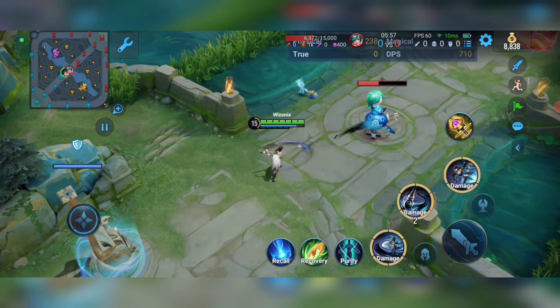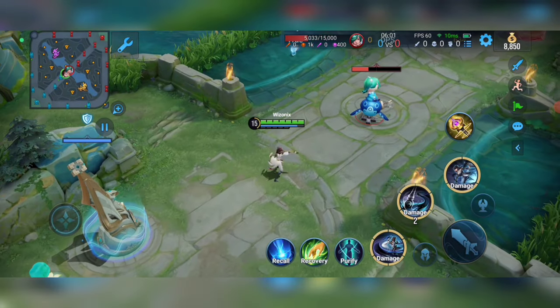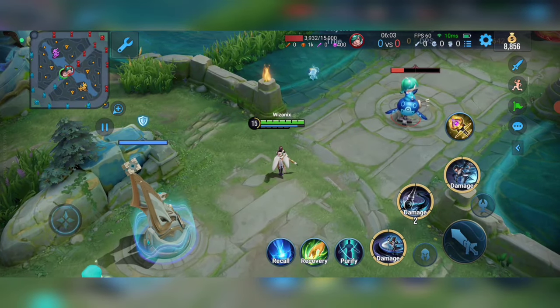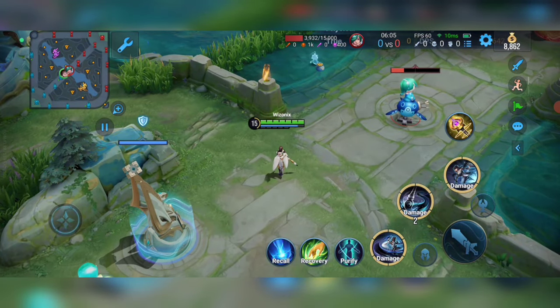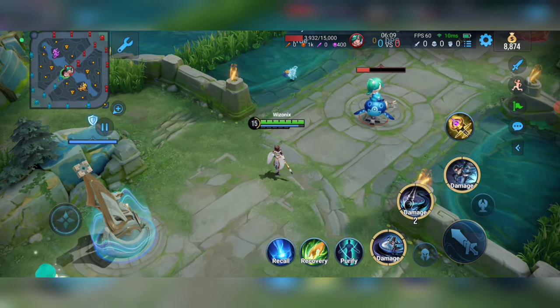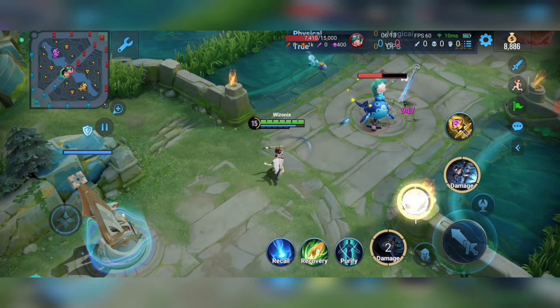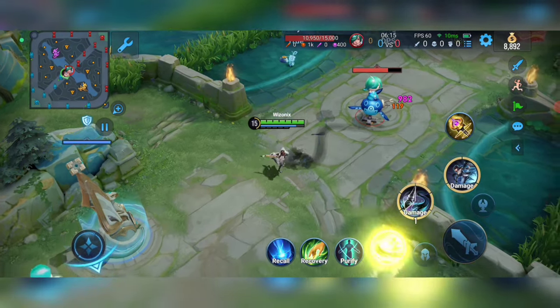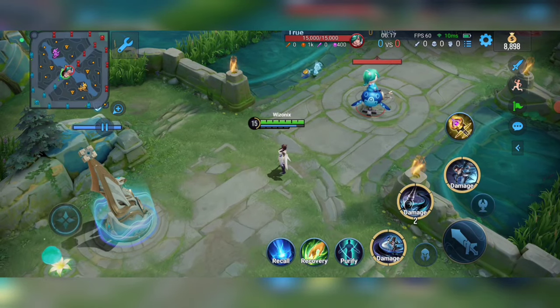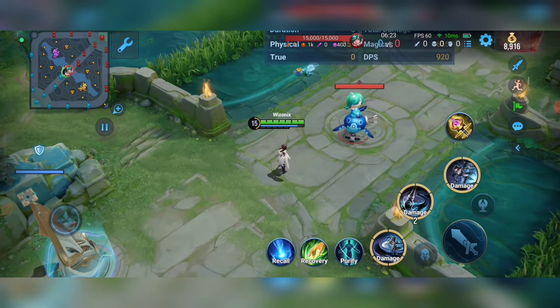One more passive is that every third auto attack will be enhanced, deal more damage, and deal damage to everyone in range. So those are the two passives of Shangwon. One passive that is clearly missing compared to Zata is that whenever Zata uses S1 and S2 and they collide on an enemy or minion, his ultimate cooldown goes down by one second. But she doesn't have that, so that is one weakness.